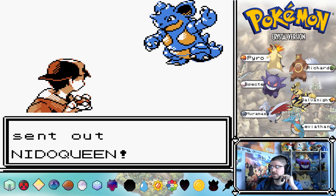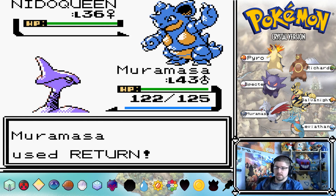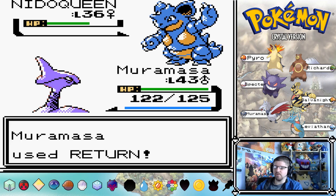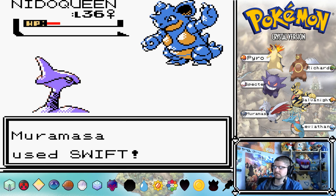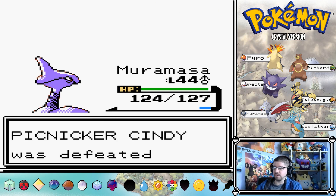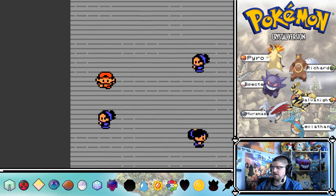That should be fine then. Let's just get Return on it - Muramasa should just clean up in this gym. He shouldn't have any issues at all. The only thing I'm worried about is Explosion, but even then he resists that. Level 44 - for the moment he is our lowest level Pokemon. Now he's tied with Leviathan. I believe that's the real Janine over there.